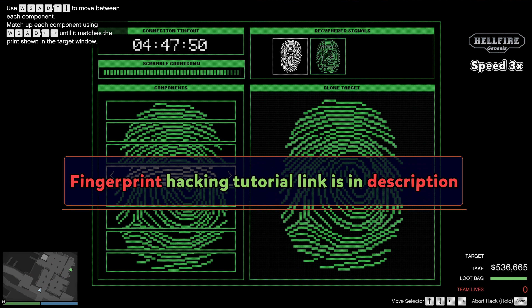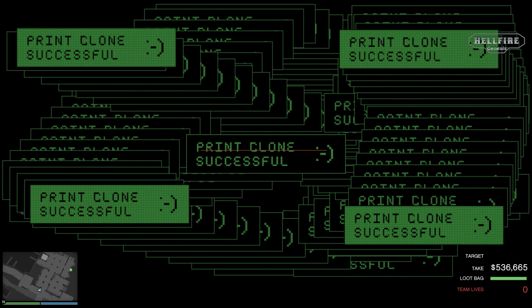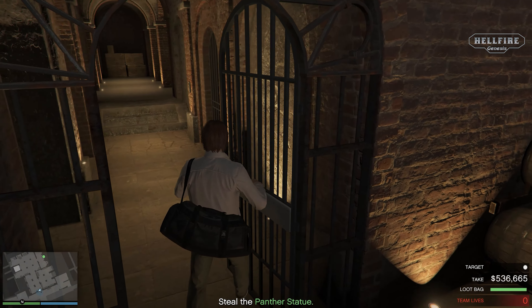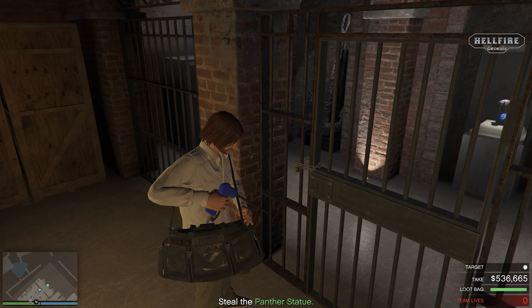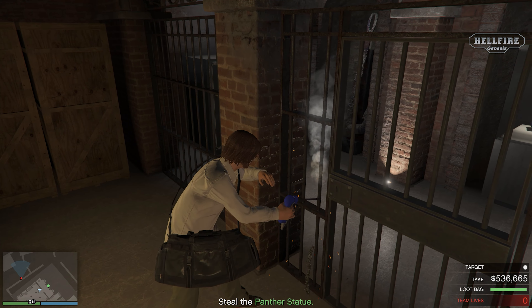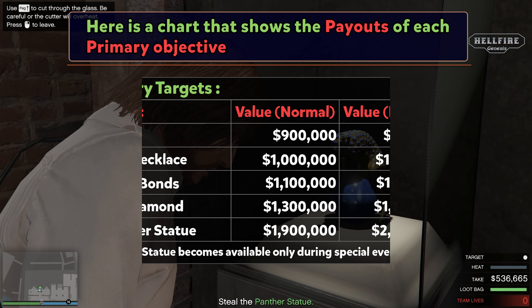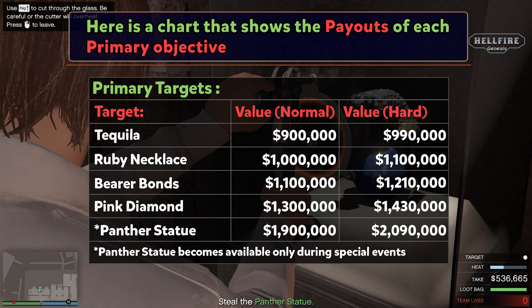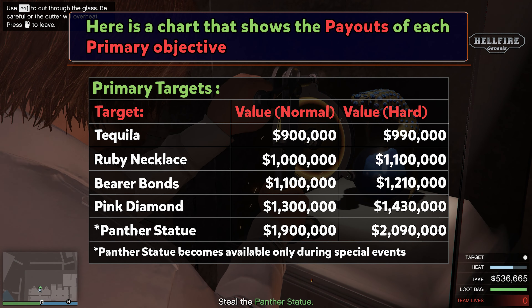In the description I have left the tutorial for hacking fast. Here is a chart that shows the payouts of each primary target. As you can see, the best paying primary target is the Panther Statue, but it becomes available only during special events decided by Rockstar. So the best non-event primary target available throughout the year is the Pink Diamond.